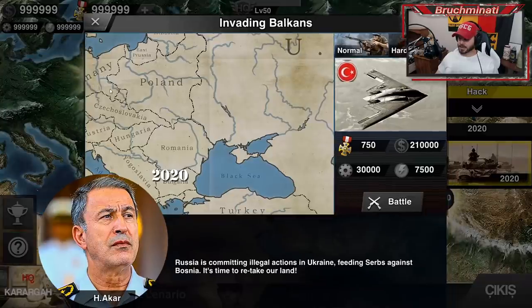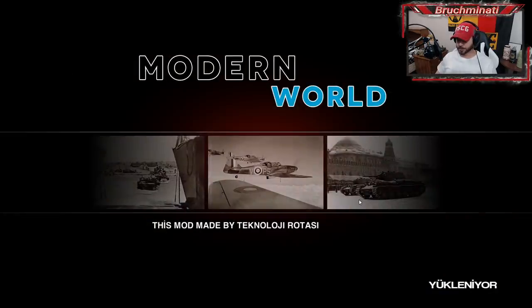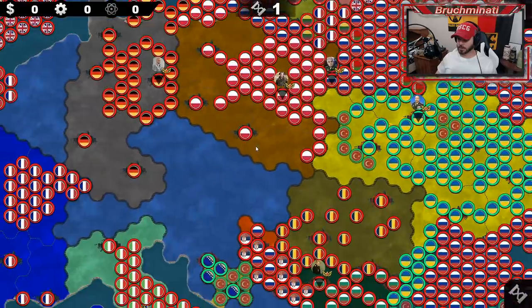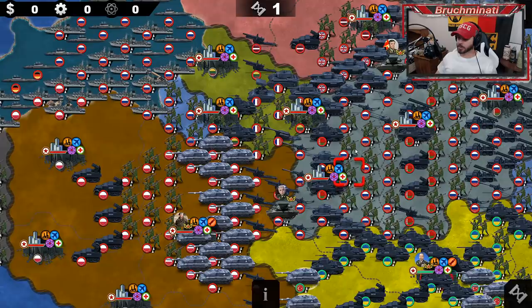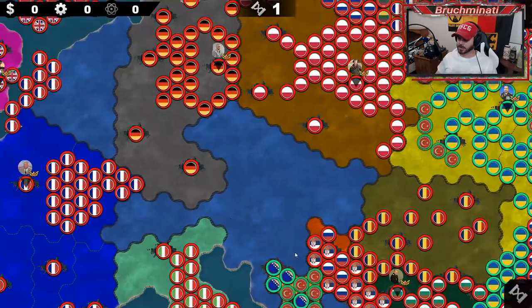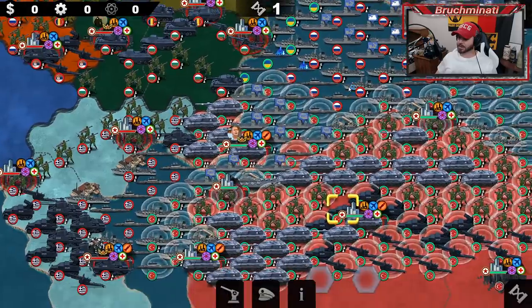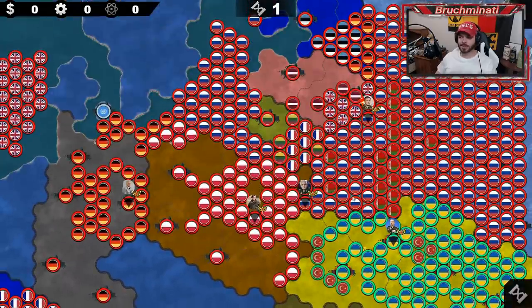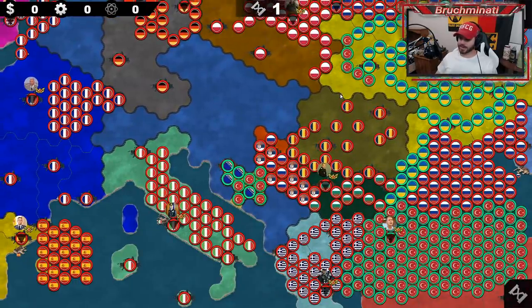Number four is Invading Balkans — and you've got to do that at least once a century. Russia is committing illegal actions in Ukraine and feeding Serbs against Bosnia — it is time to retake our lands. We're Turkey again on a slightly bigger map. There's a crap load of Russians. Some open areas have no country spots filled in, which would look a lot better if they were. The Turkish army is thick, but not quite as thick as the Russian army. Their one major ally is Ukraine, and that is it.